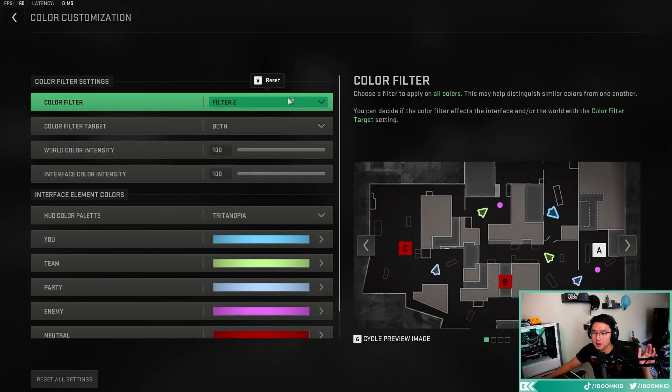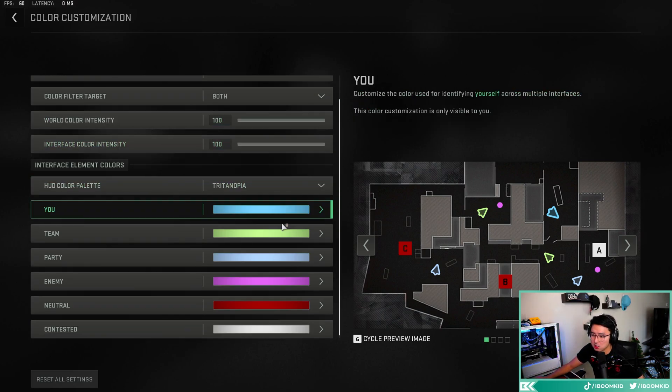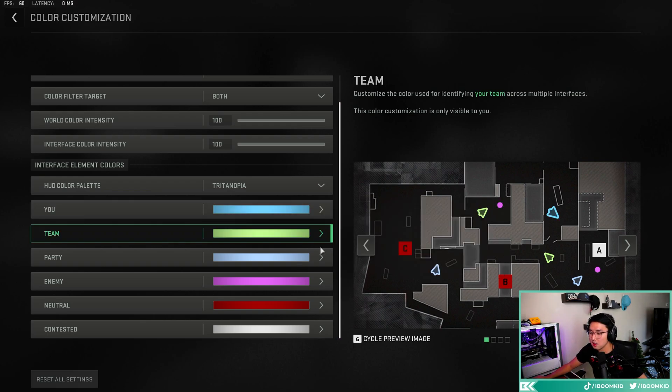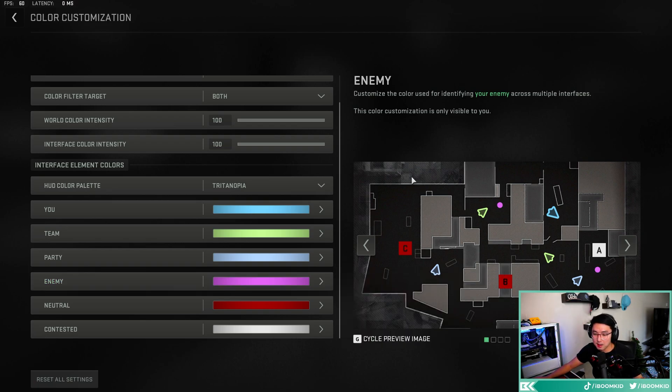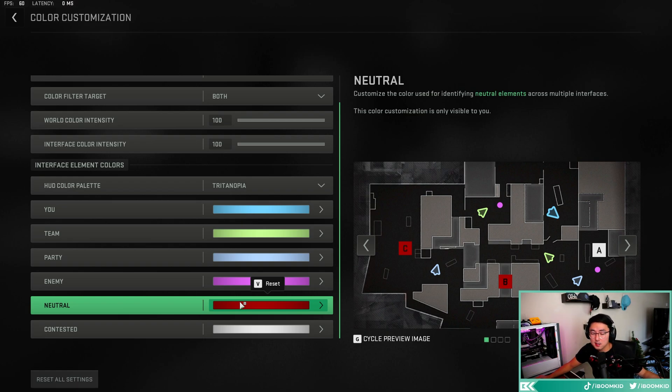For custom color settings, I play on the second filter — put it to apply to both the world and interface. Intensity at 100. For enemy color I use bright pink — just make it a bright color that clearly identifies enemies so you can see their diamonds easily. Friendly and team colors should be blue or green. Neutral color I have set to red — just keep in mind this changes your public match interface too, like flags in Domination will also show that color.